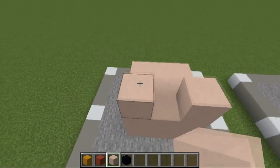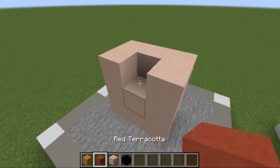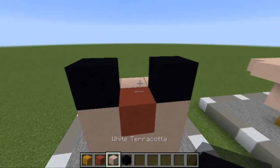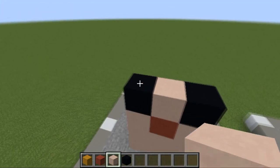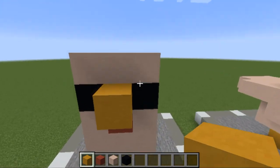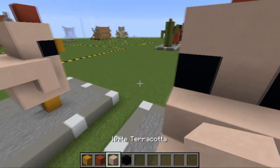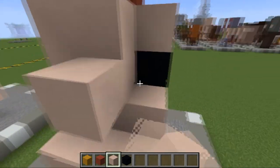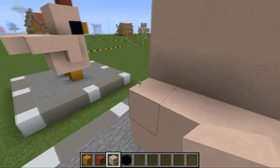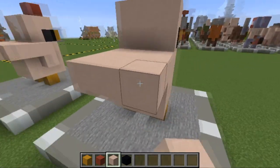Once we've done this, place blocks here, here, here, here, and here like so — leave the back side there. Now, get a red terracotta and place that there, a black one there and there, and a white one just on top of the red. Then place a row of white on top of this, a yellow in between the two black concrete, and a red one on top of that — that is basically the front of the chicken. Coming around the back side, place blocks going right across the side, three in the middle and three on the top, then place another row and come back by two.